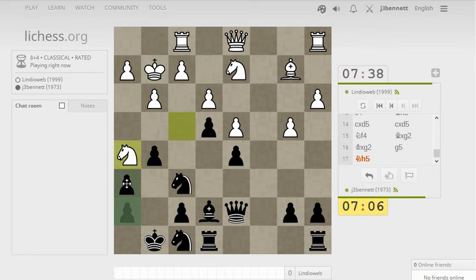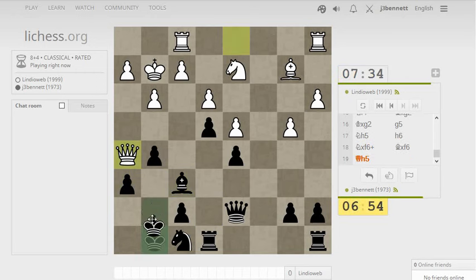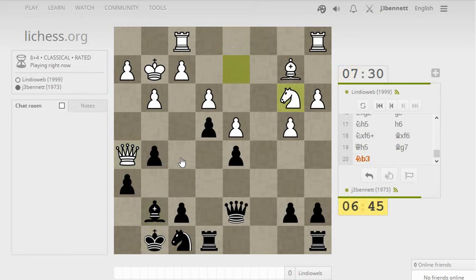If I take, it just brings the queen forward. So if I play h6 first, then I can take, and then the queen comes forward, and I can play king to G7 to defend the pawn — all my pieces are hanging together. He's coming in with the queen and that's what I want. The other option is to defend with the bishop, which gets it out of the way of the F-pawn that might want to come forward. He's got a good square for the knight on C5, so let's take that away.